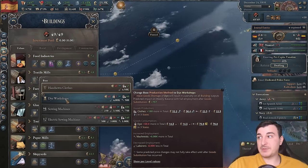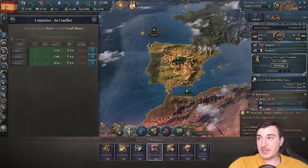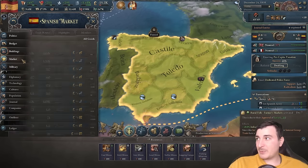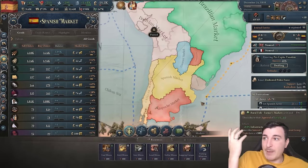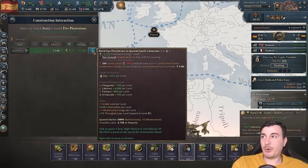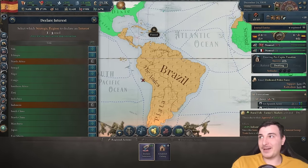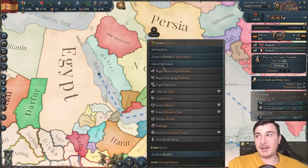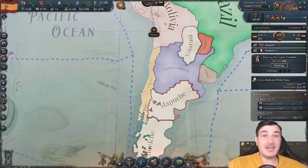Nobody in our entire market has lead right now — out of all our protectorates, none have it. We also have a dye input shortage. We could build dye plantations in Spanish South Cameroon — I honestly forgot we even have that territory. Let's also set up interests in the Arabian region because I might do Yemen and Bahrain strategies. It's not a proper Ludi video without conquering Kathiri, which has zero units, and marching into the rest of the Arabian Peninsula while nobody cares.